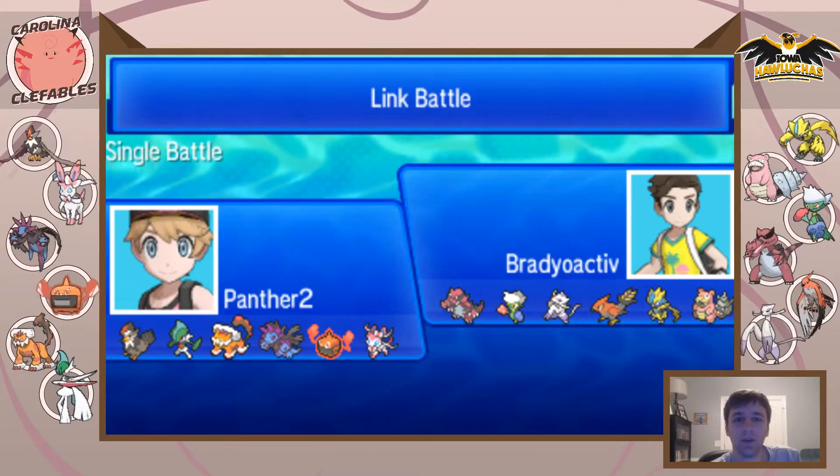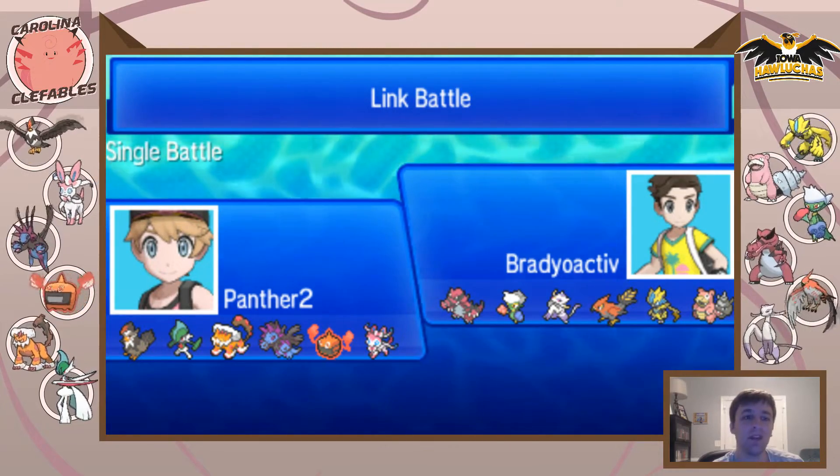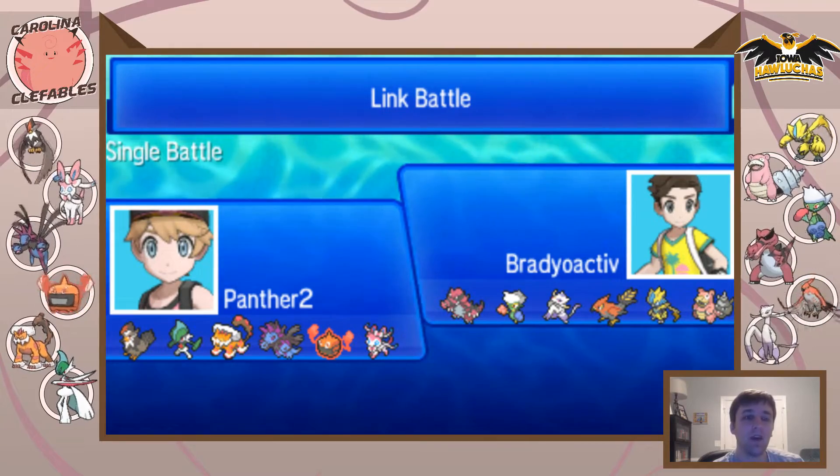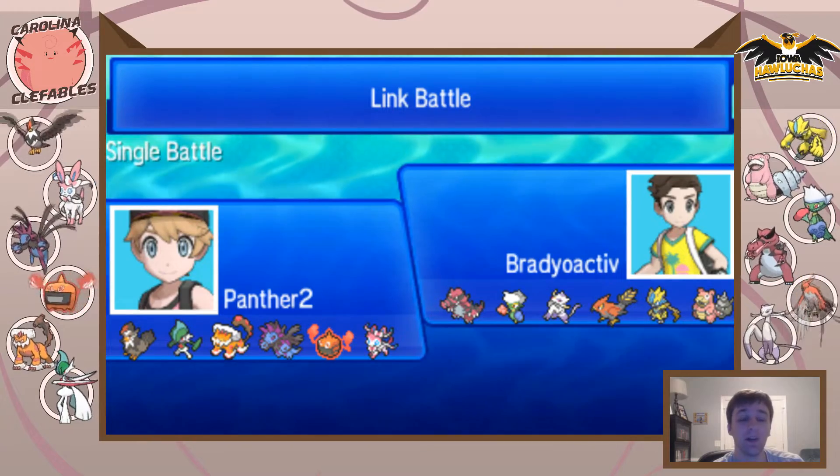What is going on guys, Panther here, your coach at the Carolina tables, bringing you week five of the LBC league. We are playing Brady Active and his Iowa Hallucinogens this week, and Brady's got a really scary team.